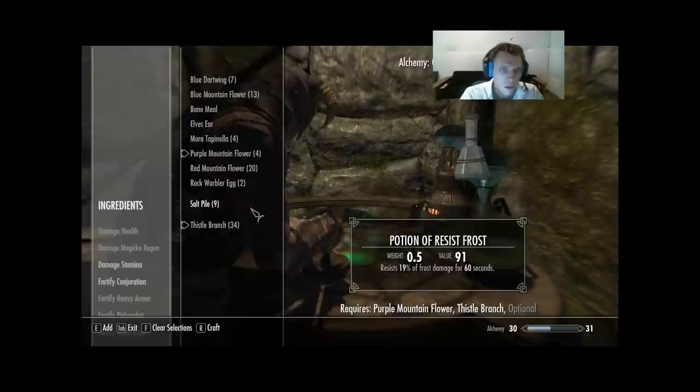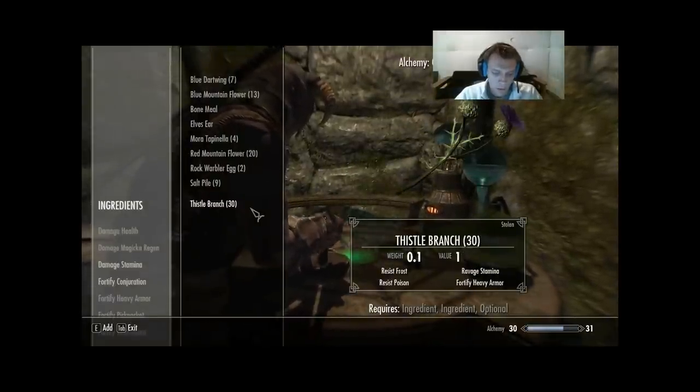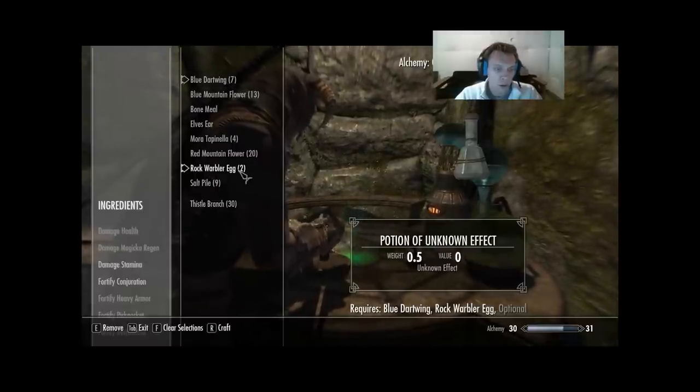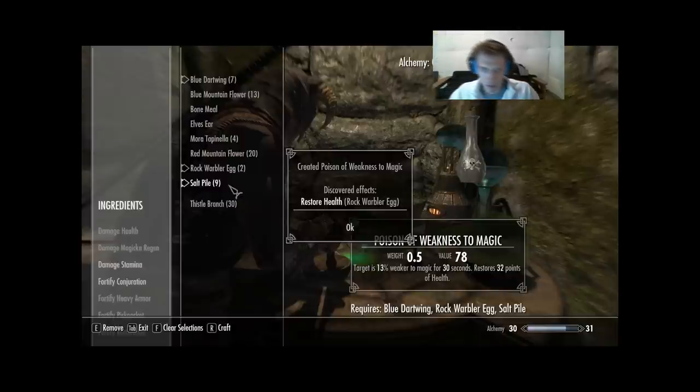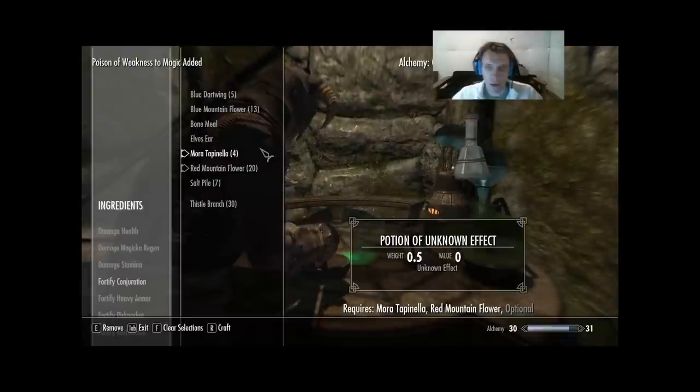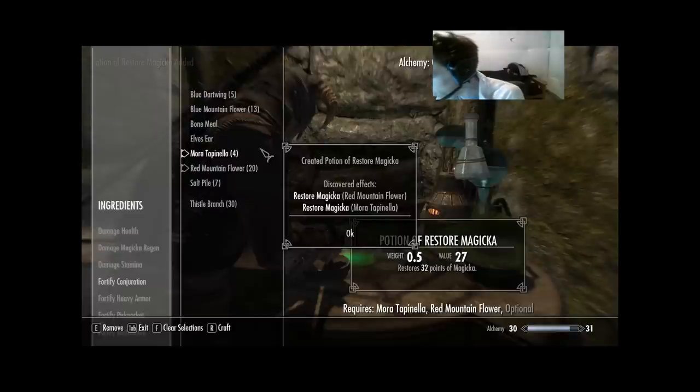Purple Mountain Flower and Thistle Branch — four of those. Then Blue Dartwing, Rock Warbler Egg, Salt Pile — gets me Restore Health on Rock Warbler Egg, that's three out of four. Then Mora Tapinella and Red Mountain Flower — we get Restore Magicka on each: three out of four on Mora Tapinella and two out of four on Red Mountain Flower. I can make four of those.